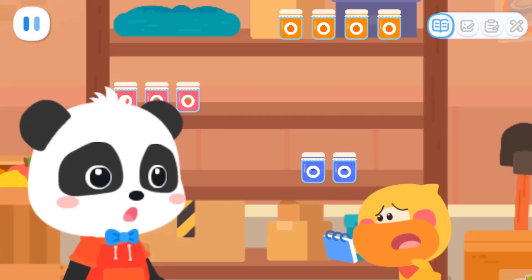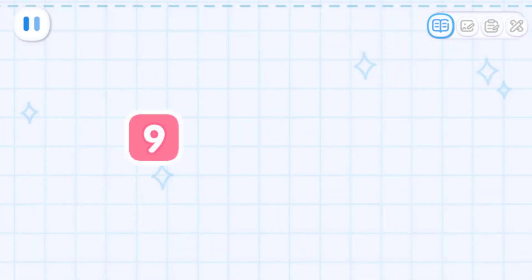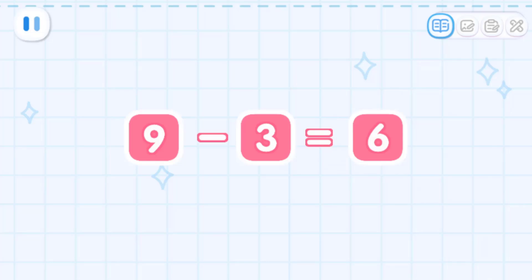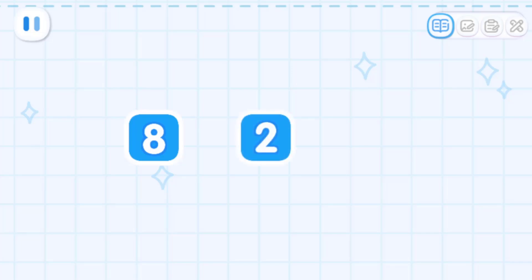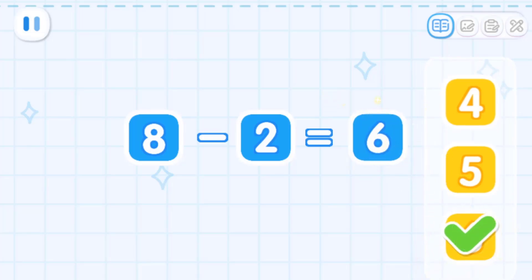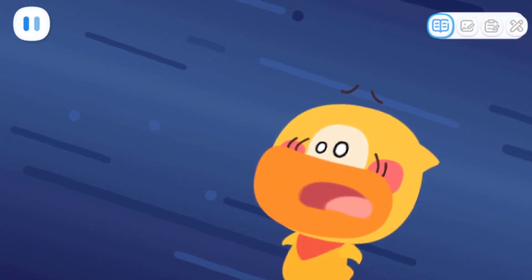There doesn't seem to be enough jam! Let's count together! Little Bear wants nine jars of strawberry jam, but there's only three jars now! How many are we short? That's right! We need to make six jars of strawberry jam! Now let's count the blueberry jam! There's a total of eight jars needed, but now there are only two. How many more do we still need? That's right! We also need six more jars of blueberry jam!